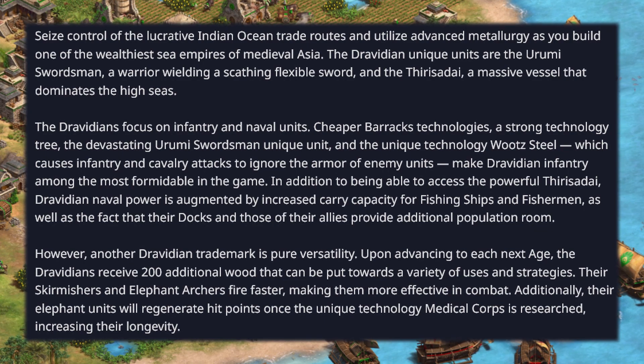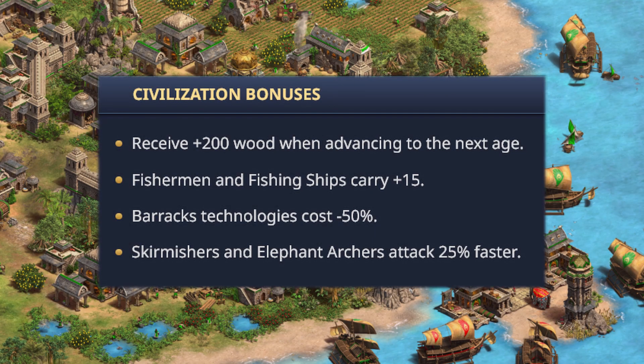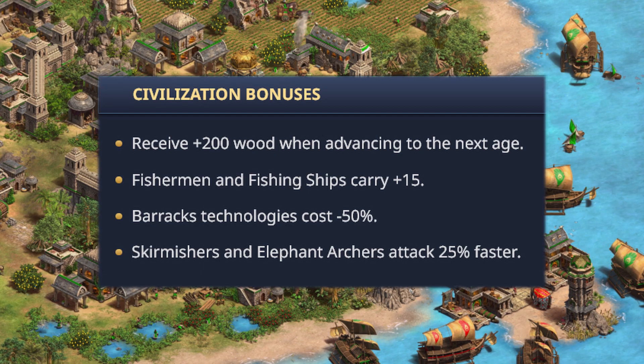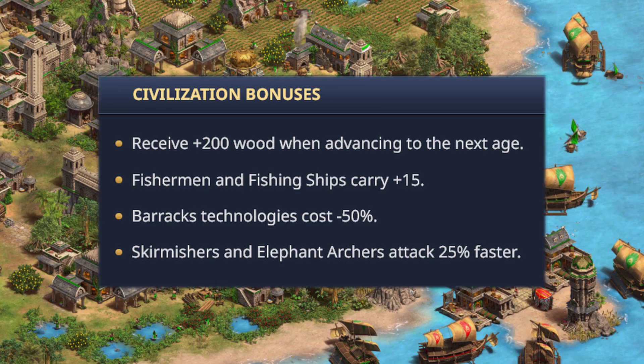The devastating Urumi Swordsman unique unit and the unique technology Wootz Steel — which causes infantry and cavalry attacks to ignore the armor of enemy units — make Dravidian infantry among the most formidable in the game. Dravidian naval power is augmented by increased carry capacity for fishing ships and fishermen, and their docks provide additional population room. Their skirmishers and elephant archers also fire 25% faster.